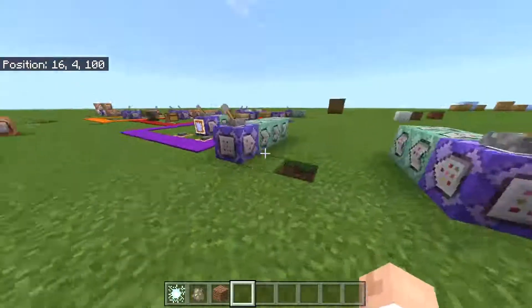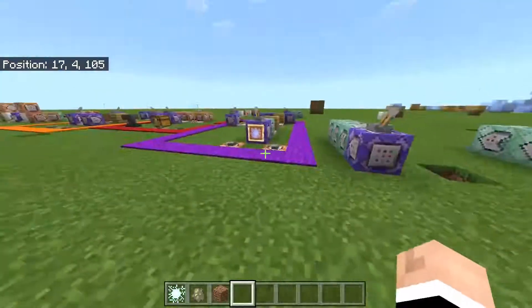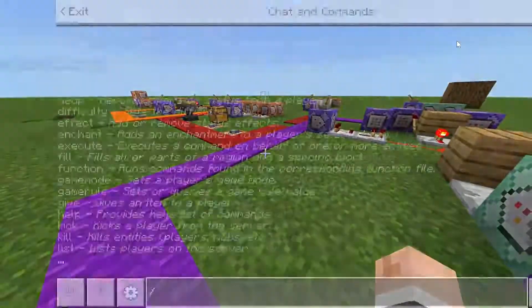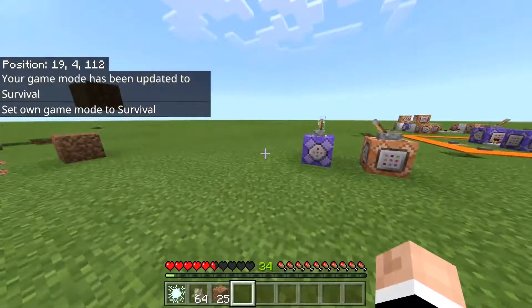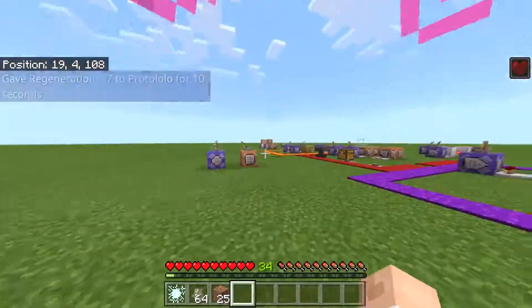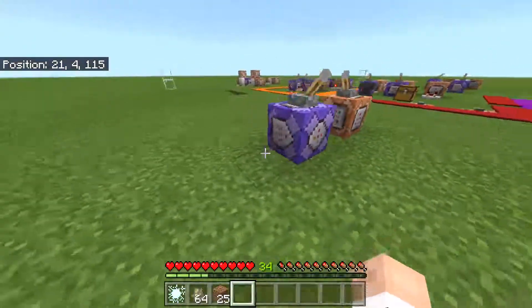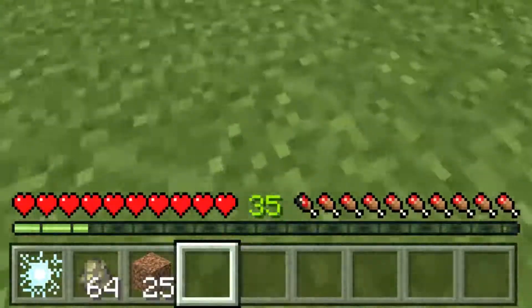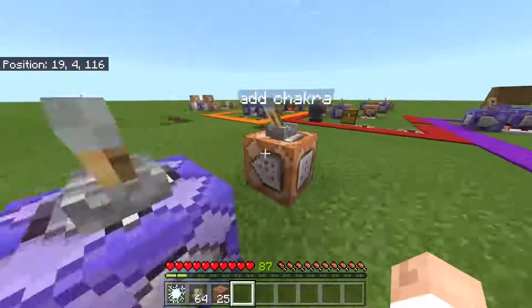This Chidori could be better - it's too OP. You can kill nearly anything and break any block, so there has to be a penalty. In survival, what does Naruto normally have? They can't spam jutsus every second - they have something called chakra, which is like energy or mana. With this command, your XP grows to represent chakra. The more chakra you have, the longer you can use jutsu.